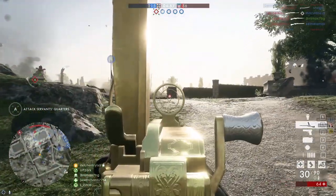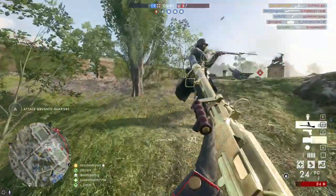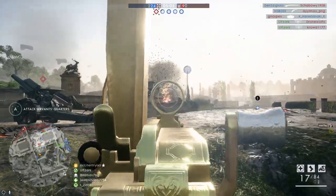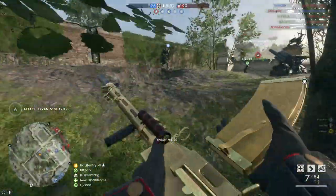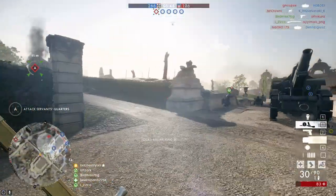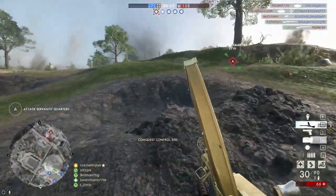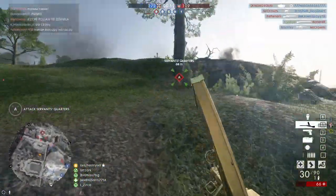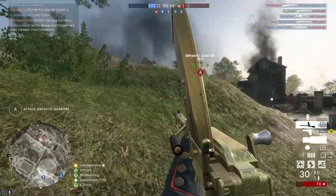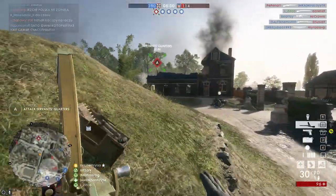We don't think — or at least not me — that this was intentional. If you don't know the differences: the Trench version is designed for hipfire, it gives you better hipfire accuracy but suffers a little at range with aim down sight compared to the Storm version. The Storm version is less accurate when hipfiring and more accurate when aiming down sight.